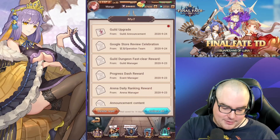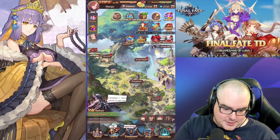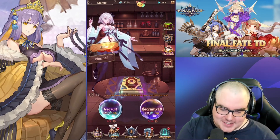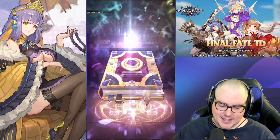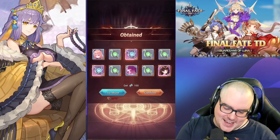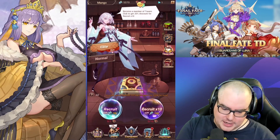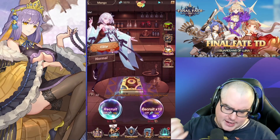You're going to get a ton of stuff if you log in right now by the way, so now is a perfect time to start. Let's head to the tavern — we have exactly enough to do a pull. Bless us with an SSSR please... just an SR. That's sad. I've got to be really close to a triple SSSR soon though. On new servers there's a pity at 300 pulls — you'll get enough pulls as you play through, there are tons of free pulls.